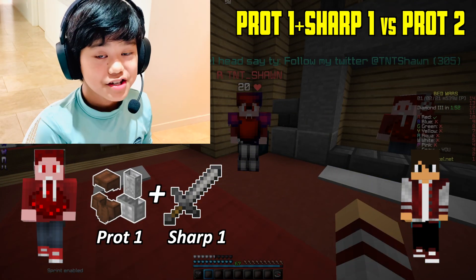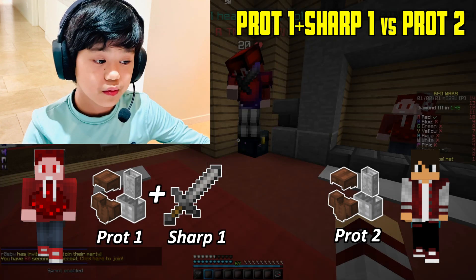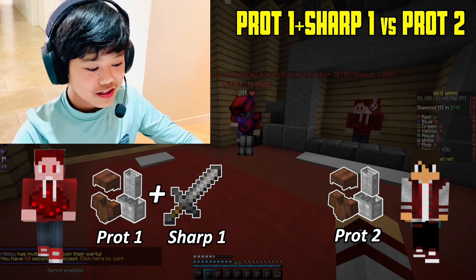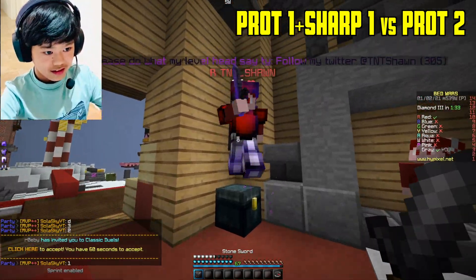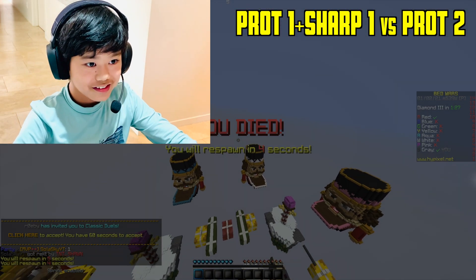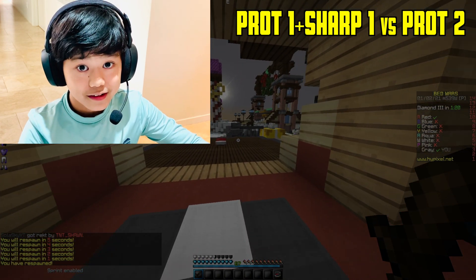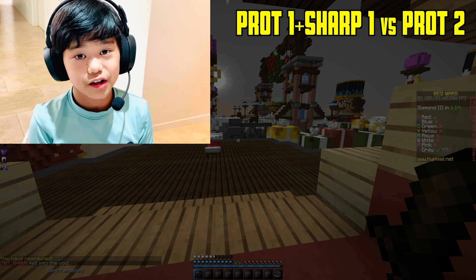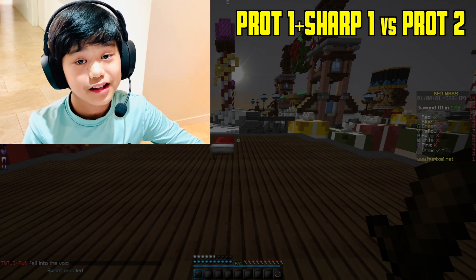He has Sharpness 1, Stone Sword, and Protection 1 Iron Armor. But I have Protection 2 Iron Armor and no Sharpness — so it's Protection 2 versus Sharpness 1 and Protection 1. I died but he was on 3 hearts, so you can see that after you get Protection 1, it's very similar whether you get Protection 2 or Sharpness 1. After you get Protection 1, you can honestly just choose — it's up to you. But you should definitely get Protection 1 first.